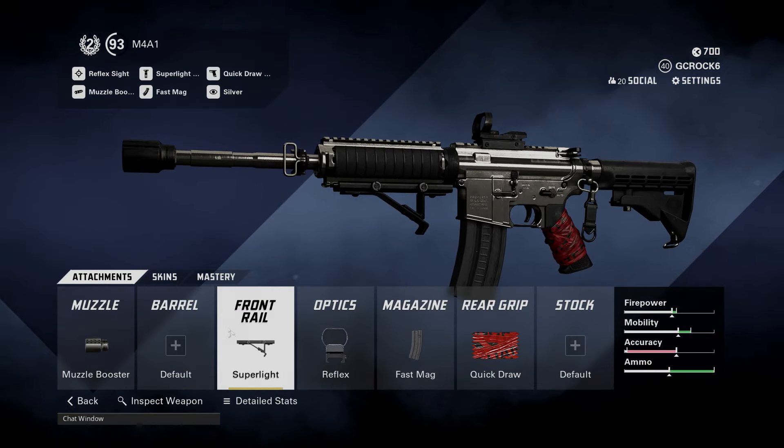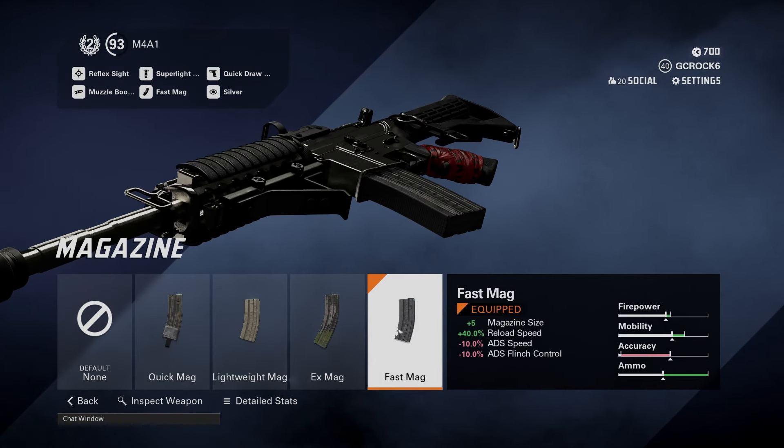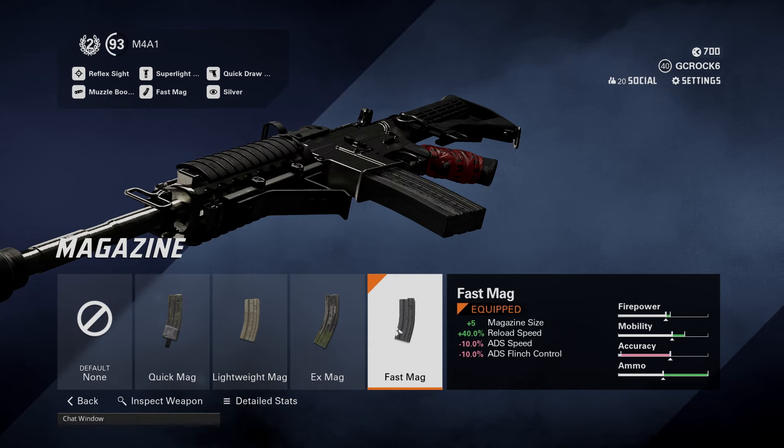The Reflex is perfect in my opinion. In the magazine slot, this is hit or miss — if you play a slower pace and have time to reload, you could swap this out and look at other modifications. But I can't knock it. The 40% reload speed is very handy when I'm being aggressive and just need to duck into cover for a few seconds to get a reload off. I can get straight back into the action. It also gives you a plus 5 magazine size, though it does give a knockoff on ADS speed and ADS flinch control. I highly recommend the Fast Mag.